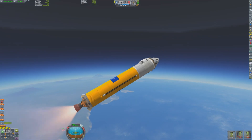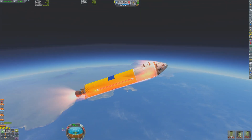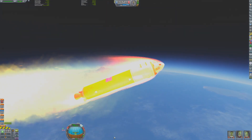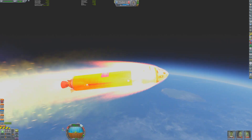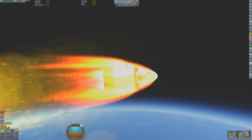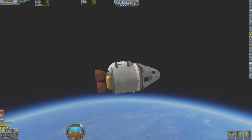After the solid rocket boosters are decoupled, the skipper engine continues to fire. It needs to get the craft up to almost orbital velocity, with an apoapsis above 80 kilometers. As the craft continues to accelerate, the front of the rocket gets very hot, and it appears that one of the scientific instruments is damaged during ascent.